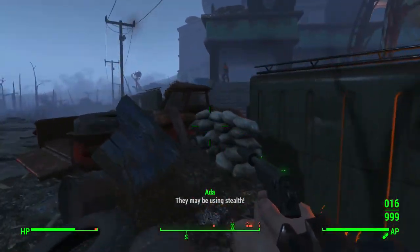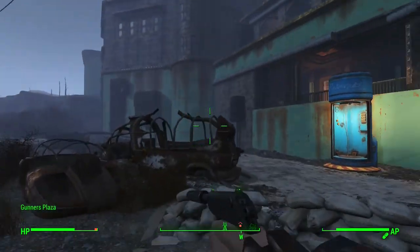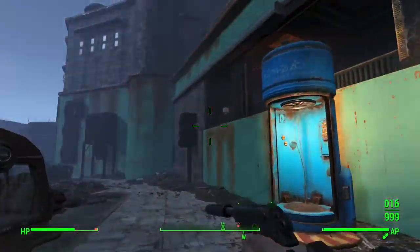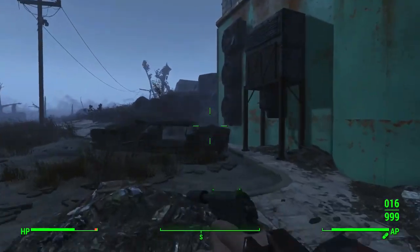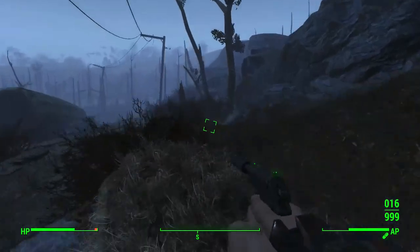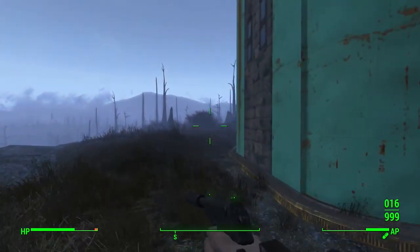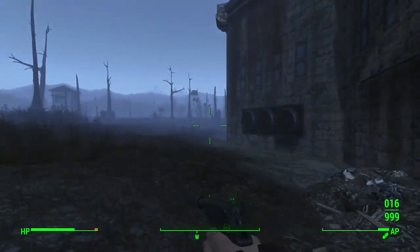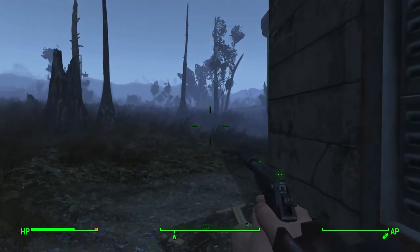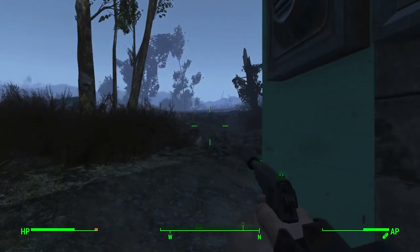Ow — you jerk! Ow ow ow — remember he has a Fat Man so I'm getting out of here. Go get him Ada, go get him! Yeah I'm getting away from that. Sounds like a missile launcher this time.